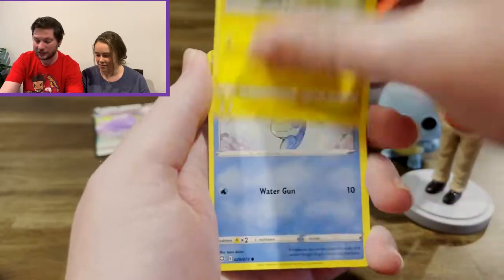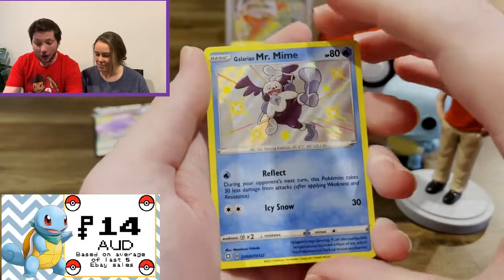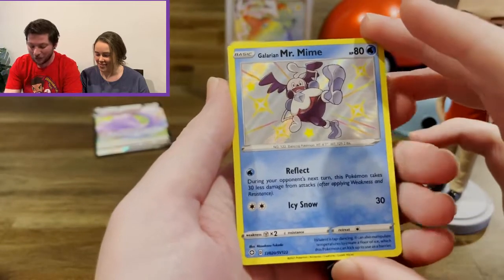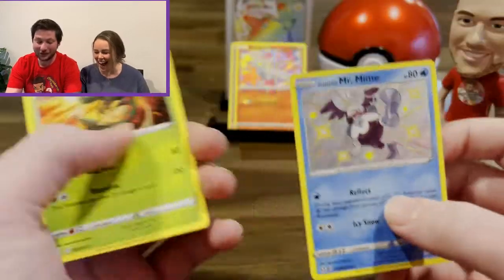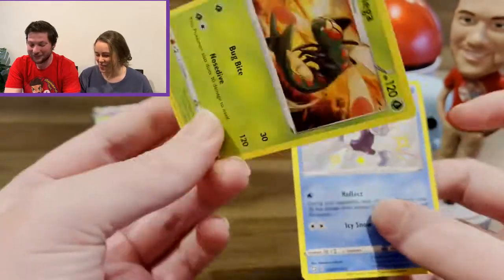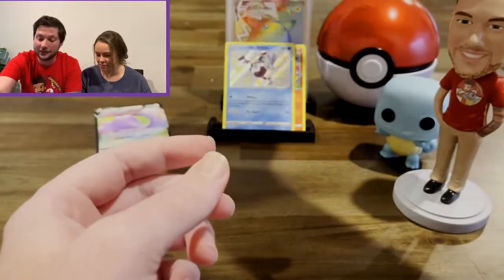Spinarak, Shinx, Horsea, Yanma — there we go! We have a baby shiny — we have the Galarian Mr. Mime! So we're on the board for something, absolutely something, which is good. We'll take that, and the last card is — oh, there we go. We got the Yanma again but that's fine, we got a Galarian Mr. Mime. We'll take a baby shiny any day. That's not too bad — we're starting to even things out.